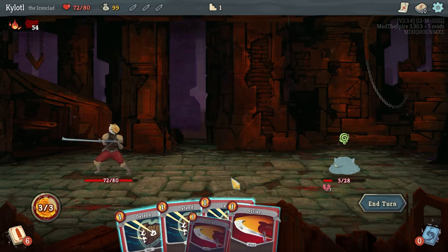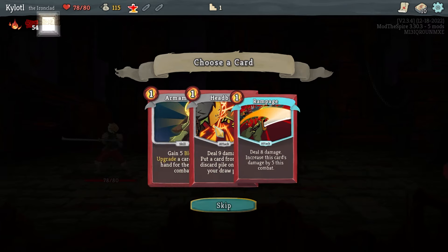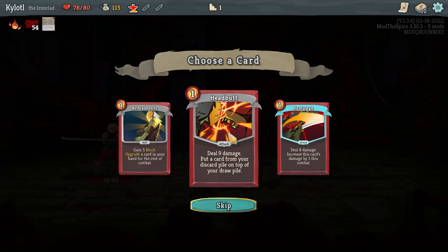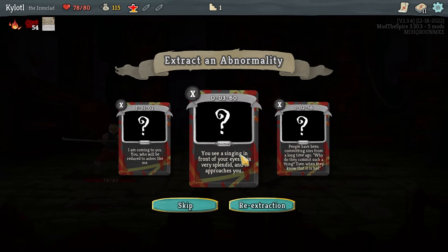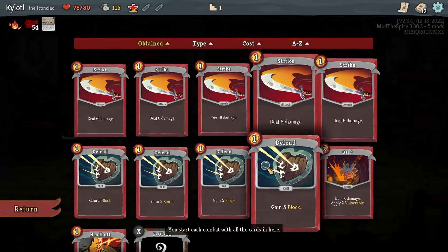Blessing of the Forge — or the potion that upgrades all your cards in hand mid-combat, cool. Five block and put a card from your discard pile on top of your draw pile — do I get to choose? If so, that sounds useful. Sports Girl and Fried Wind — I'll try Scorch Girl. Is she going to explode and kill me though?